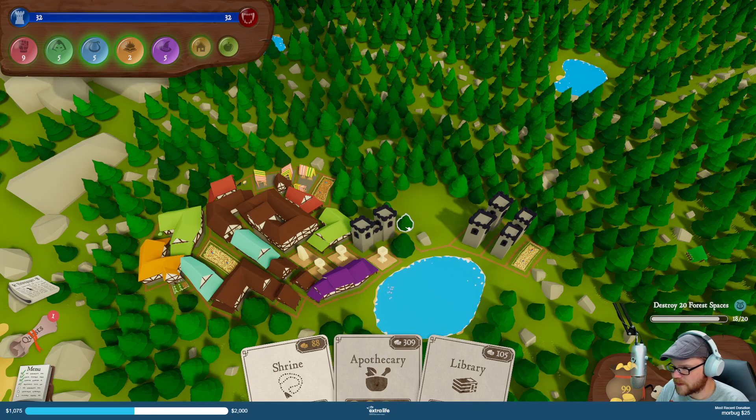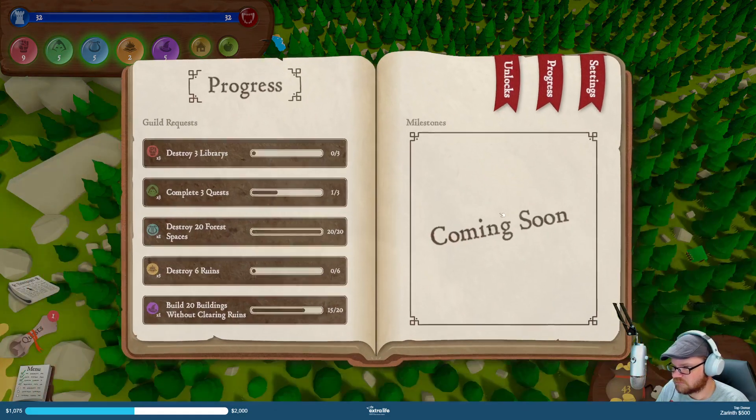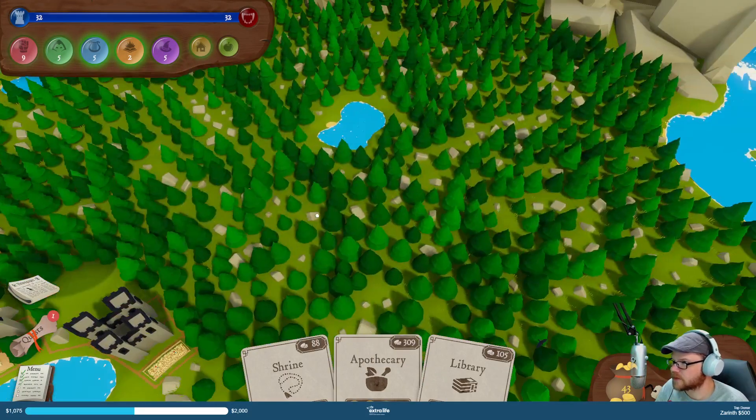Two more four spaces we gotta get rid of. Quest done! Get rid of ruins — I don't see any ruins out there. Build 20 buildings without clearing ruins — I only have five more buildings to do for that. Are there any ruins out here?